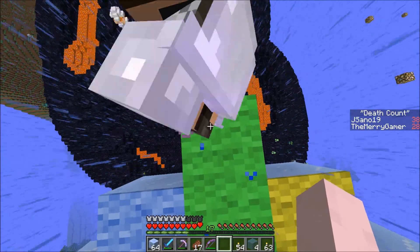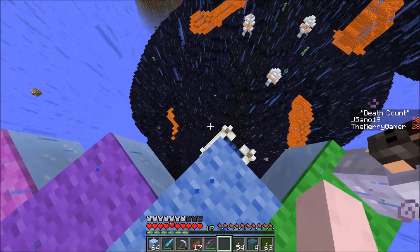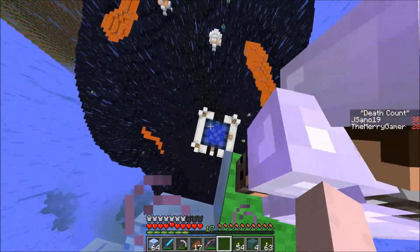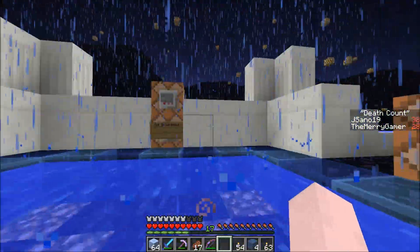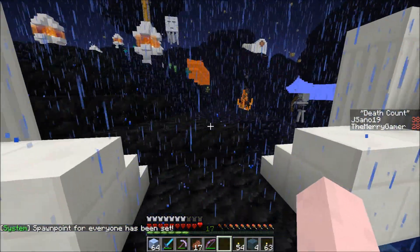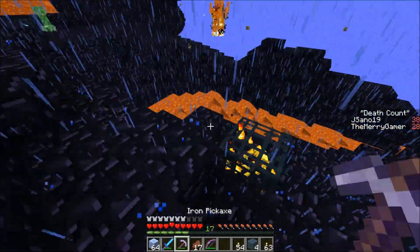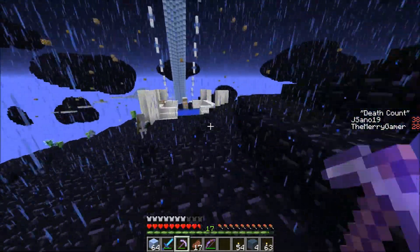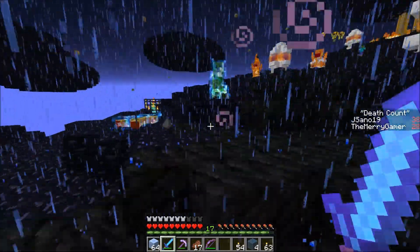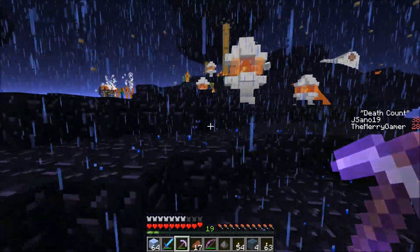How the hell do we get to it? I'm gonna ender pearl to the lightning - that can't be what he expects us to do, right? There's water right underneath us. I'm gonna jump in the water. I'm gonna ender pearl because there's a spawn point - I set our spawn point. We can teleport to the village from here as well. There are ghast spawners under the coal, and blaze spawners, and big creeper spawners - like explosive creepers.